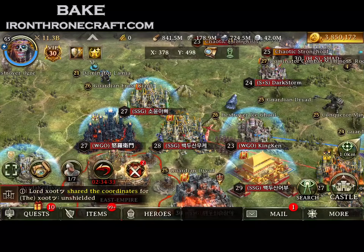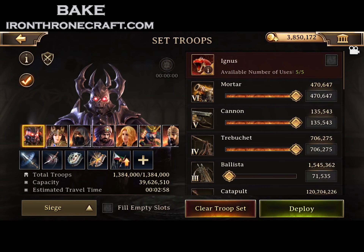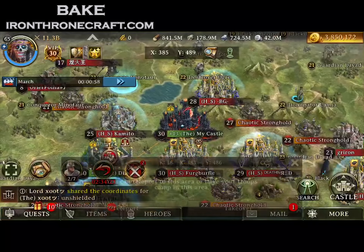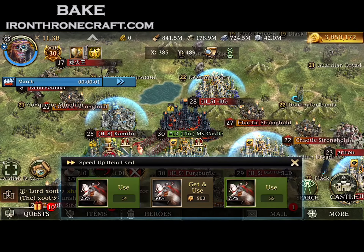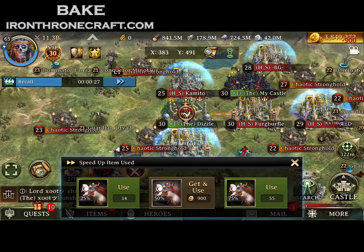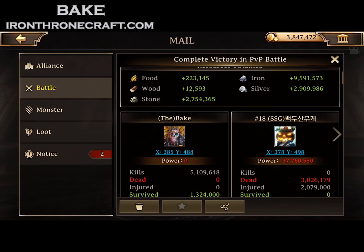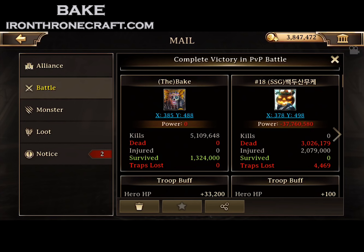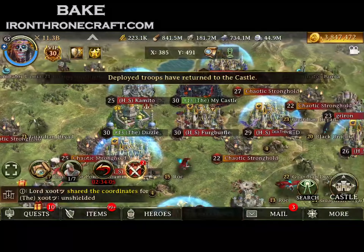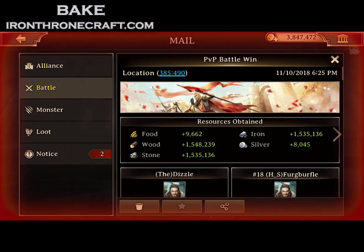So this guy right here decides to drop shield at an inopportune time. I think he's hitting Zoot — and Zoot is really good at getting people to drop their shield because he's just filling rallies with troops resurrected right out of hospital. So I solo this fella and speed it in. We're still waiting on Dizzle's rally to fill as much as possible. I zeroed the guy. The reason he dropped his shield in the first place is because Zoot goes on all these invasions, fills rallies with troops from his hospital, resurrects them, fills, and goes.